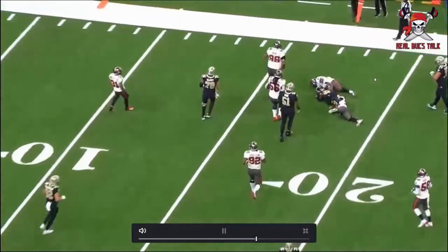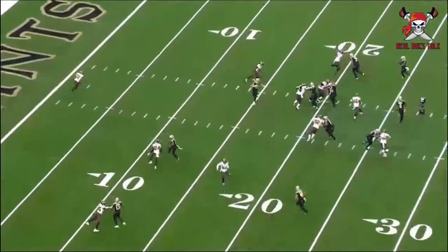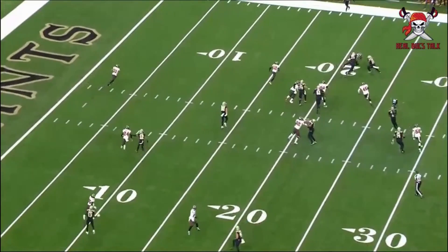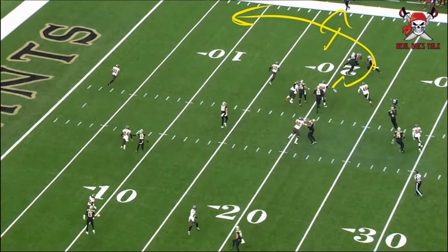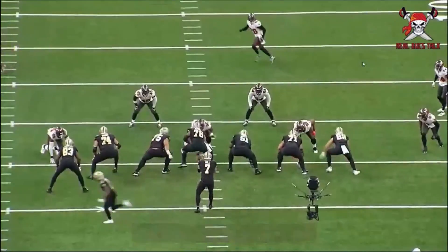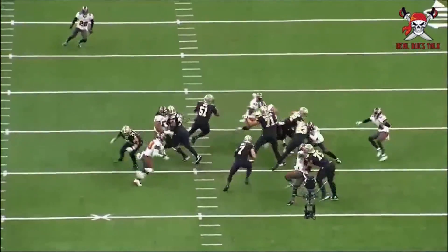This is what he can do best, especially when he's able to get downhill. Joe Tryon does a great job of forcing the back inside, and then Devon White comes up and cleans it. Just don't give up the outside when you have no help over there — he's forcing this guy inside, and your speed, the heart of the defense, comes back to make the play. Gotta love it.